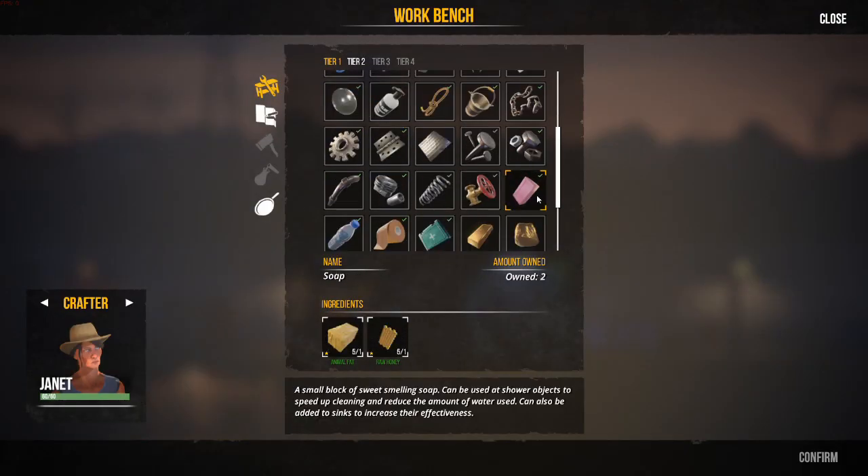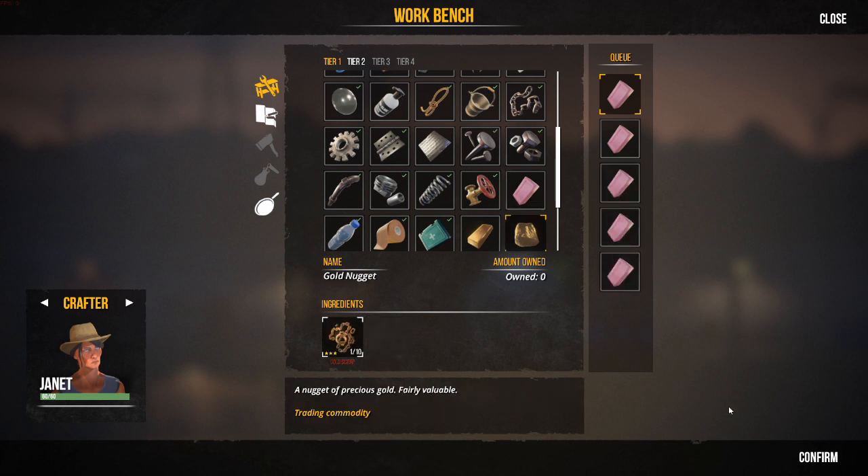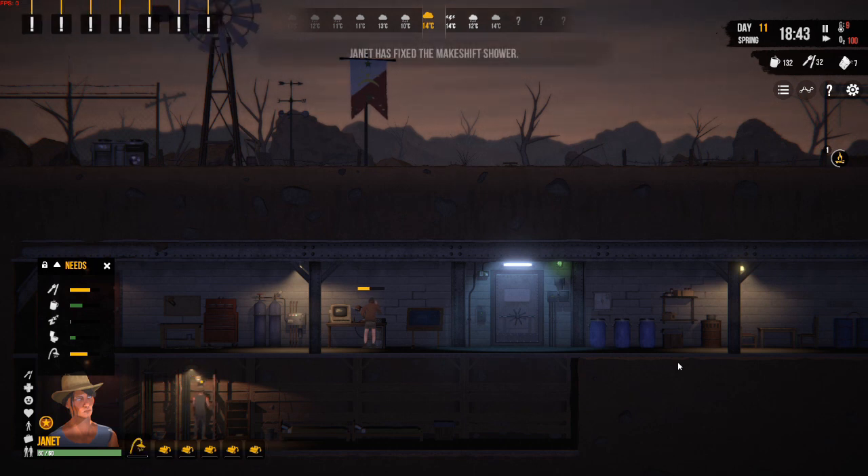Let's get her to make some soap, seeing as we can. Lovely — five bars. Not the same as Sheltered, where it was quite a valuable trade good and you actually used it for trading quite a bit, because it seemed to be in every single house that you explored.